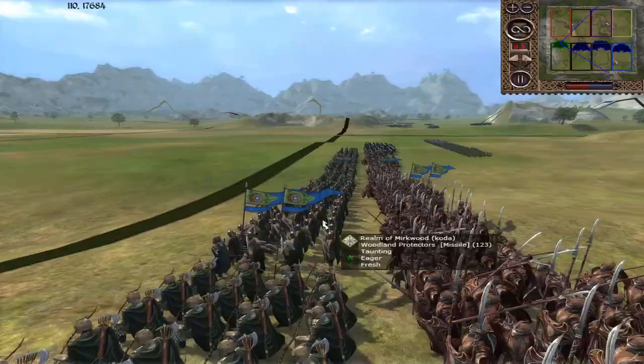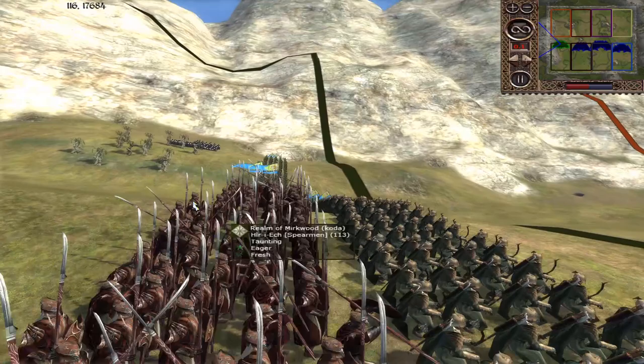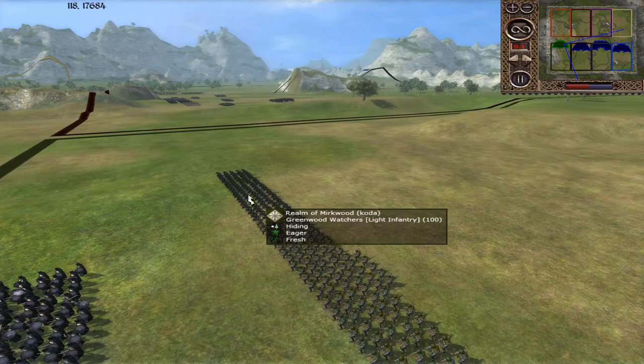Out front we've got the Elders of the Elven King, the Wardens of Amon-Lank, Woodland Protectors, and lots and lots of Woodland Protectors. Coming around the side, more Blades of Emondweir, Hirioth, Hiri-Ek, and more Hiri-Ek. Then Sindar the Girl, Woodland Realm Patrol, and Greenwood Watchers.